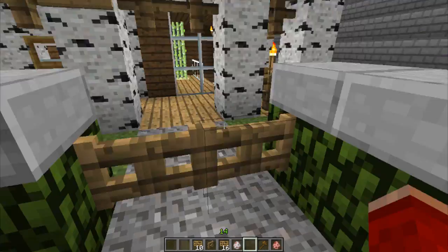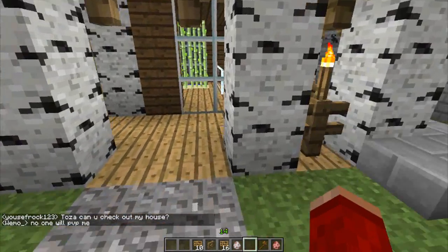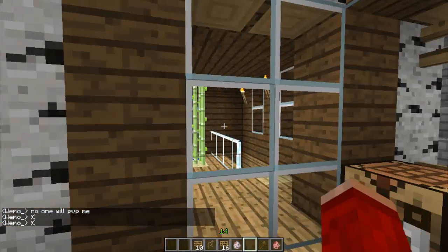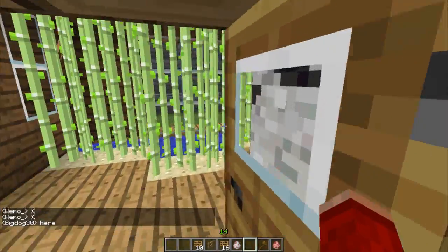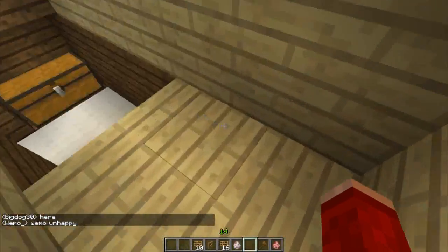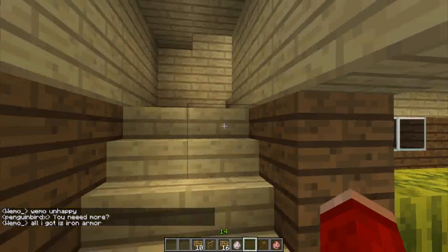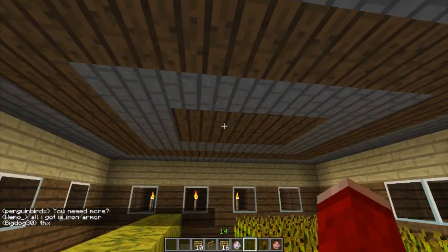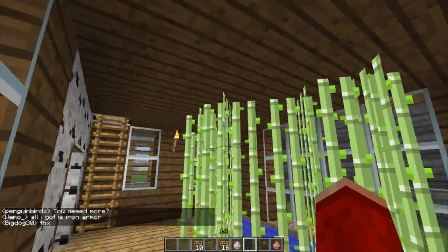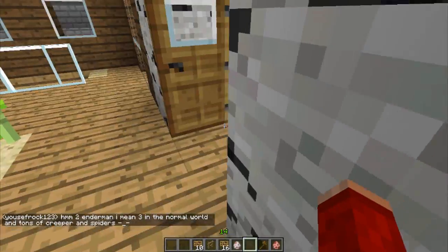Let's start with this side first. This looks like the farm side. I'm not sure if it's complete — it might still need a bit more work. He's got a little sugar cane farm here. Downstairs there's probably some more storage, and another part of the farm with melons and wheat. I like the ceiling — it's kind of cool. It looks pretty cool overall.